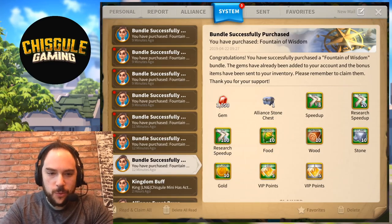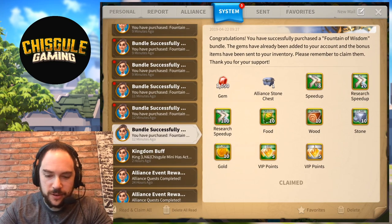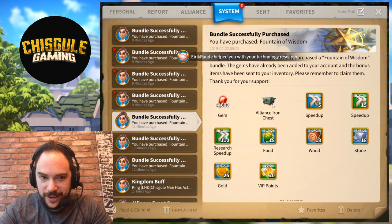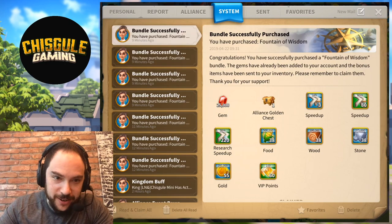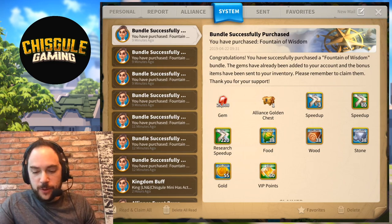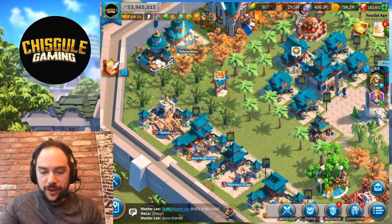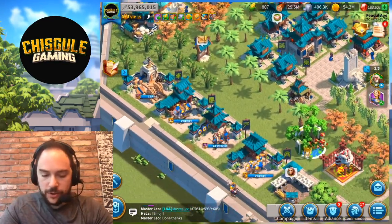While we're waiting for the help to come in, let's do a quick review of all the different tiers in this bundle. $5, $10, $20, $50, and three of the hundreds. That's what's contained in the Blessing of Wisdom bundle — a pretty impressive amount of speed-ups and resources, enough to get us pretty far along. We are steps away from unlocking T5.